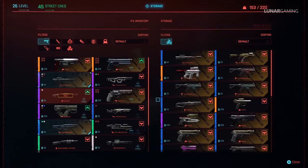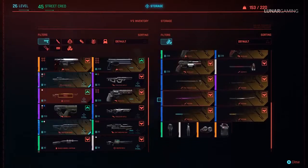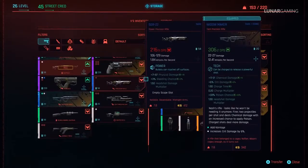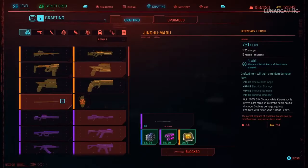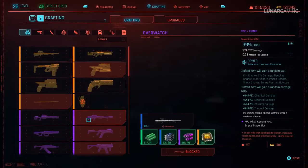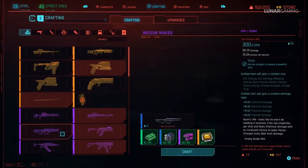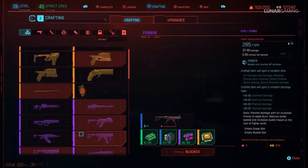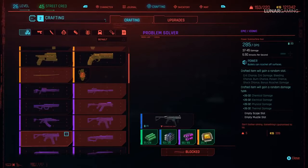Hey guys, Leonard here, welcome back to another Cyberpunk 2077 guide video. In this one we're going over all 54 iconic weapons and armor locations in Cyberpunk. There are 46 unique secret missable weapons in the game, 8 unique armors and 1 car. It's a bit of a complicated guide and all but 3 of the 54 are missable, so make sure to be careful about going too far ahead. But you should note the video does contain spoilers.